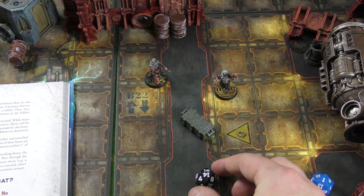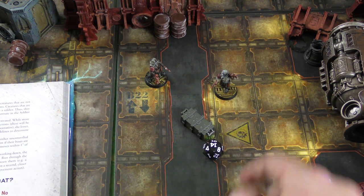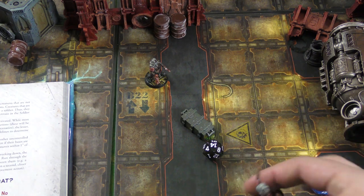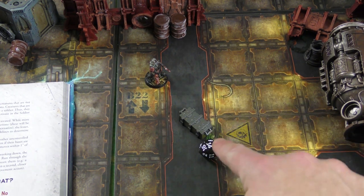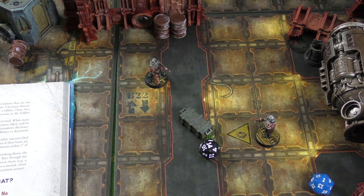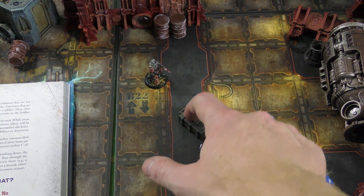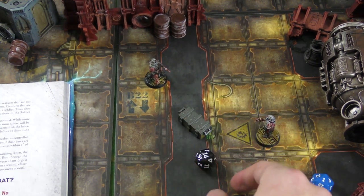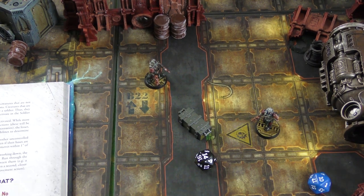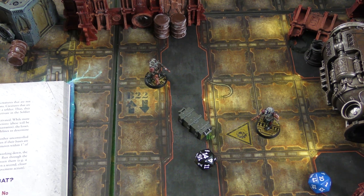You look at the number on the D20 and see which way it's pointed — that tells you which table edge the creature comes in on. That's your basic random creature generation: unlock a token, roll, if you get above a 10 you spawn a creature, roll the direction, and see where they come in. A lot of scenarios have specific things that will trigger creature spawning.